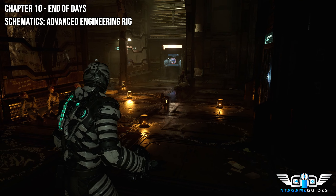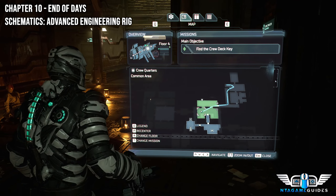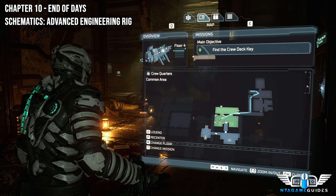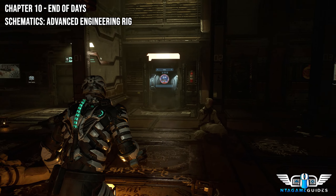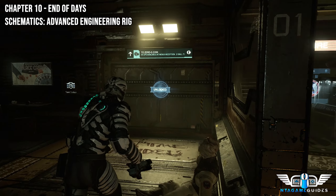Now we're going to continue on — head into the crew deck, which is your next new area. This will be the crew quarters. As soon as you enter you'll find a shop, a save point, and among other things.